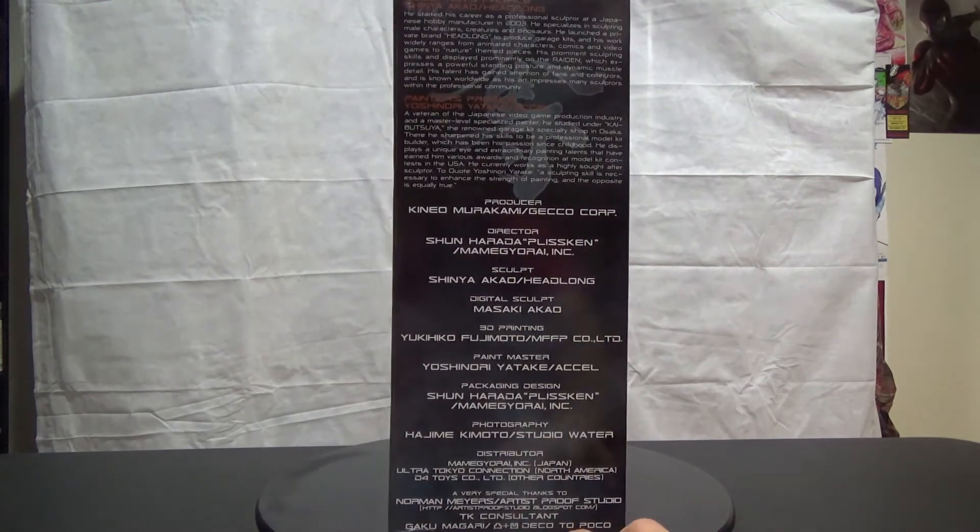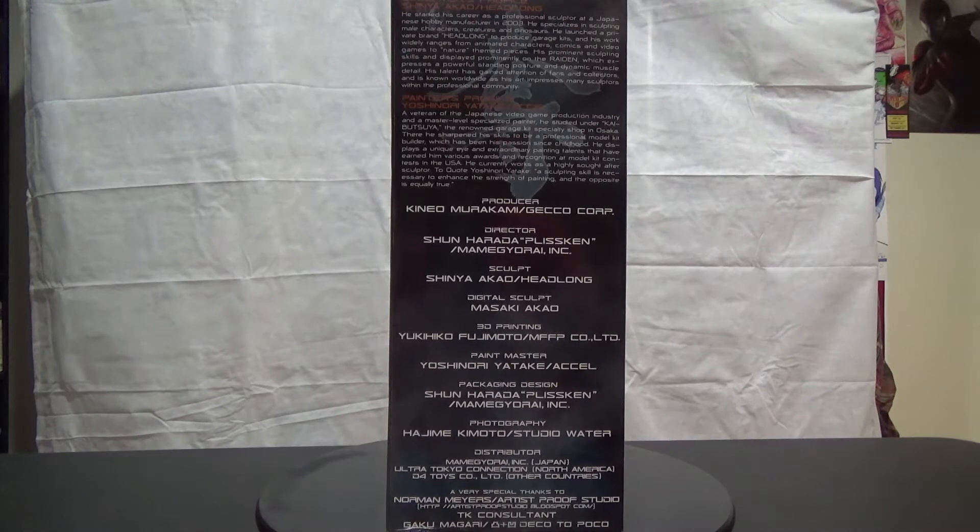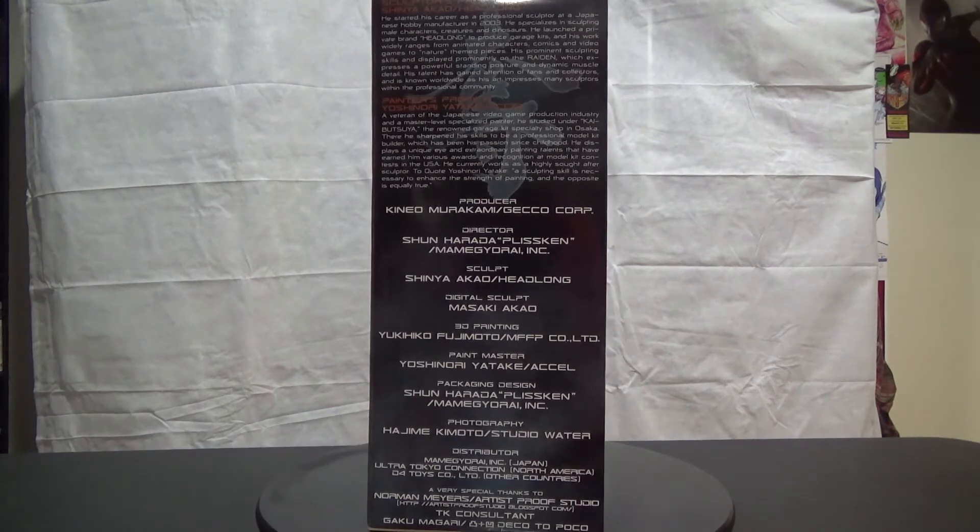On the box you have a whole bunch of names — the sculptor's profile, painter's profile, producer, and things like that. Just like Metal Gear Solid, there are a lot of names that go into making the figure. The figure is actually from Gekko — they've done a few gaming figures like the Silent Hills one and the Metal Gear Solid Ground Zeroes one with Big Boss.